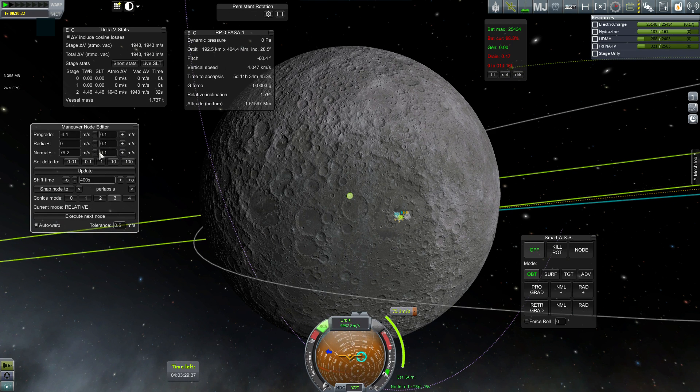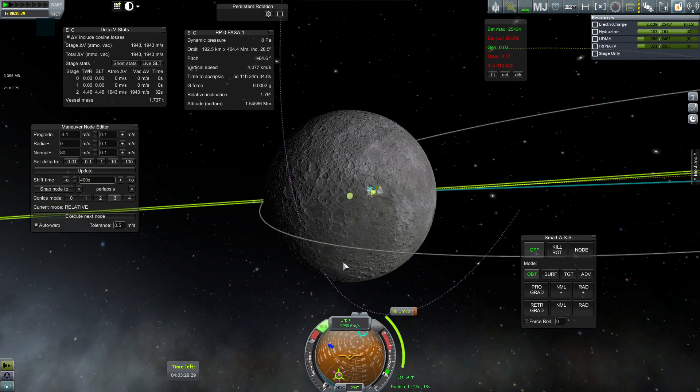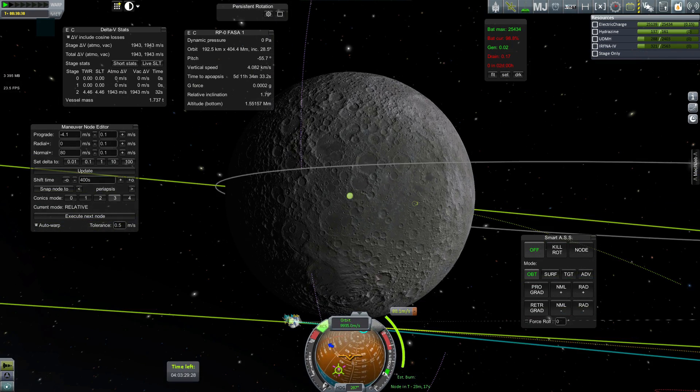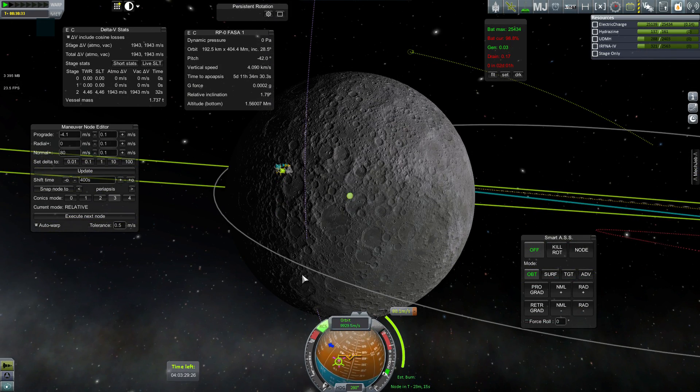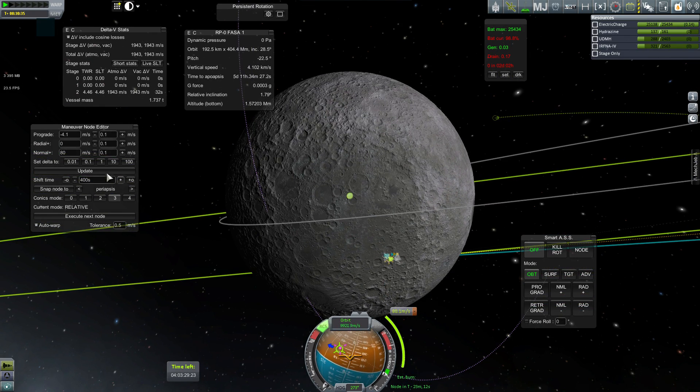So if I spend a little bit of delta V here, if I burn less, it pulls me away. The more I spend here, the closer it gets me to the surface - but it's still along this terminator line. So even though I'm getting an impact a little earlier, it's still along the same non-ideal line that divides the day and night side of the moon. So that is obviously non-ideal as well.